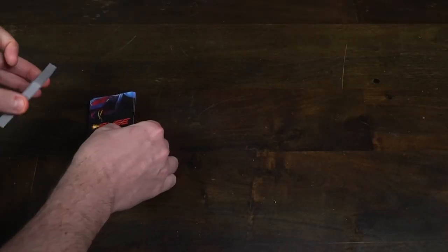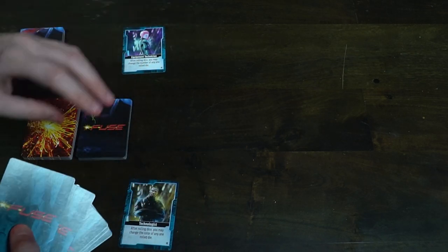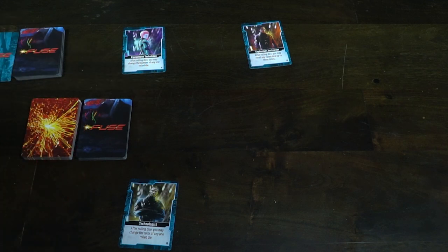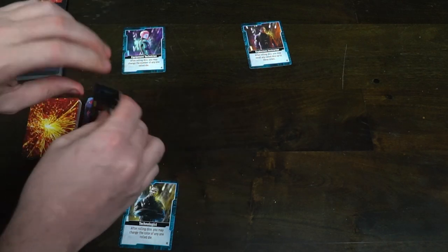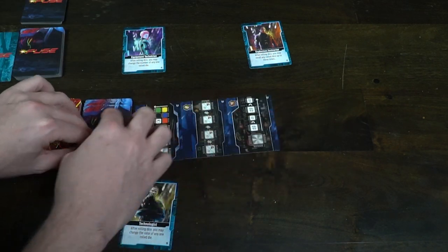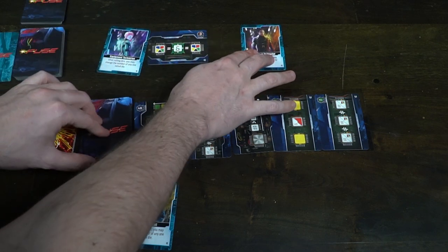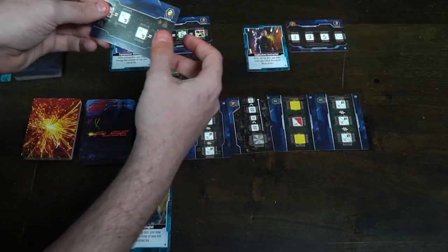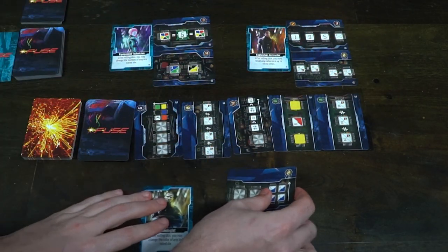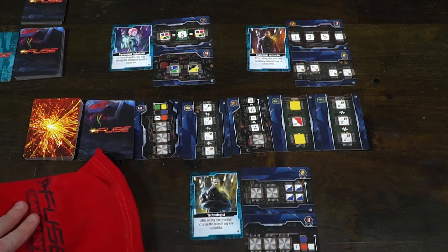Shuffle up all the main bomb cards and then take out a stack based on the number of players. In a 3-player game, you are going to have 16 shuffled cards in a deck, 5 face up on the game board in front of all players, and then each player is going to get 2 placed in front of them face up. Additionally, each player is going to select one unique character card and put it next to their bomb cards. Make sure you set aside all remaining bomb cards, any advanced bomb cards you are not playing with, and the extra characters. Ensure the spark deck is shuffled and ready, all the dice are in the bag within reach of the first player, and then you are ready to go.